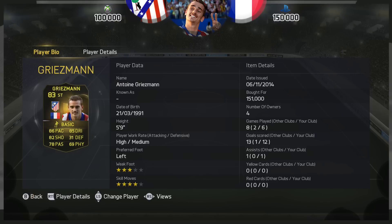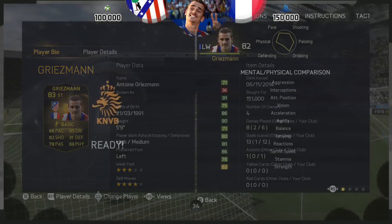Griezmann is costing 100k on Xbox, 150k on PlayStation. He's got a 4-star skill move set, 3-star weak foot, left foot primarily, and he's got high to medium work rates.